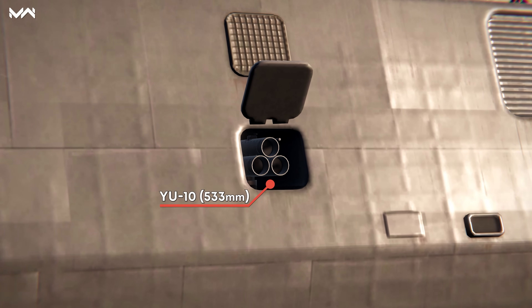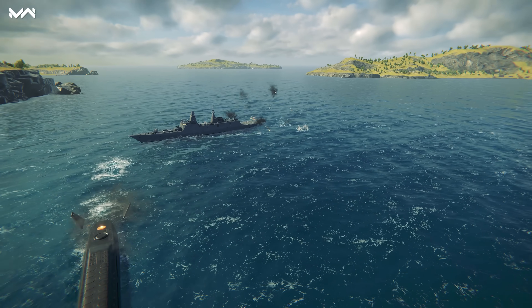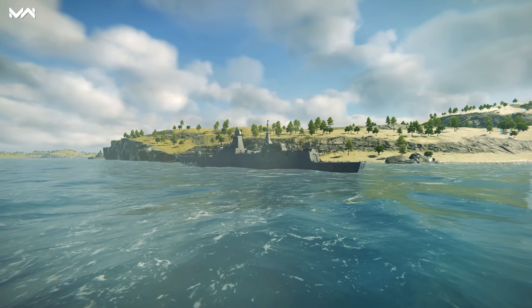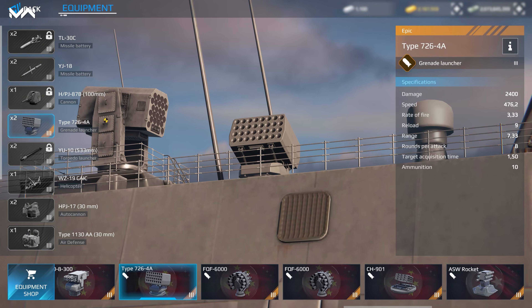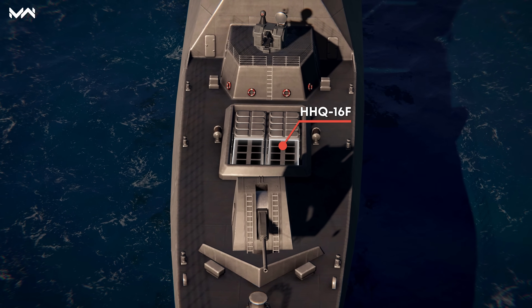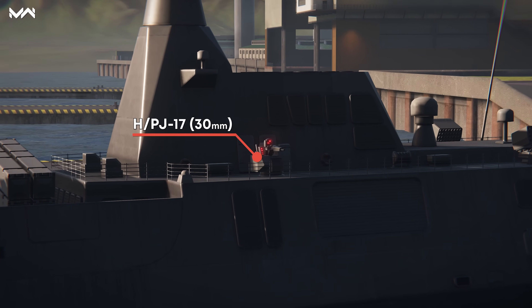For enemy subs, it has the unique U-10 heavy torpedoes, caliber 533 millimeters — they boast long range, a cutting-edge homing device, and robust jamming resistance. A double grenade launcher slot further improves this frigate's defenses and anti-sub capabilities. For anti-air, it has the HHQ-16F silo-deployed missiles and a couple of HPJ-17 autocannons.